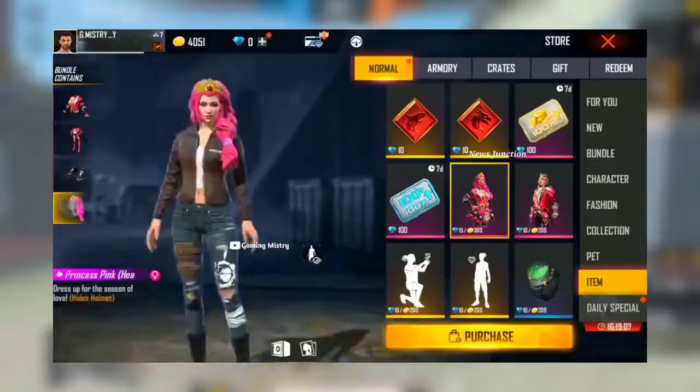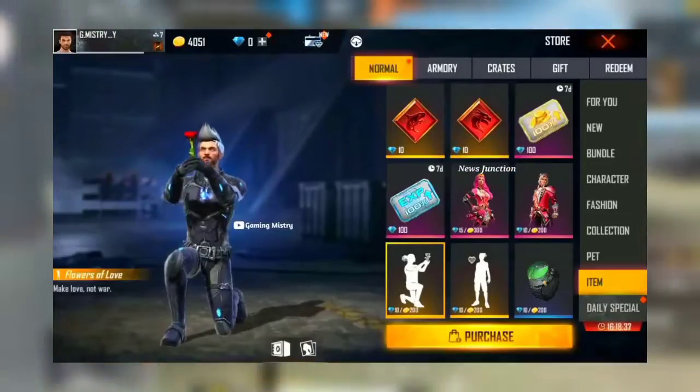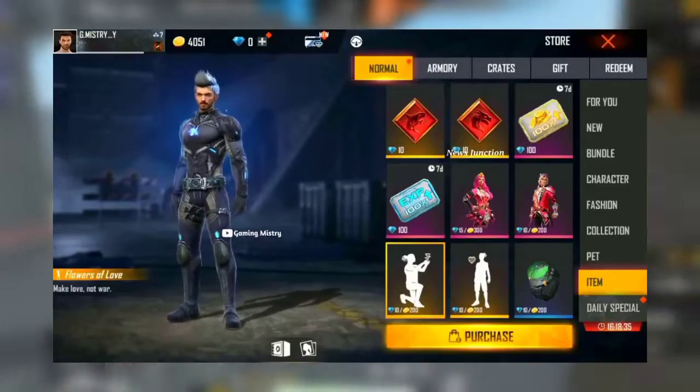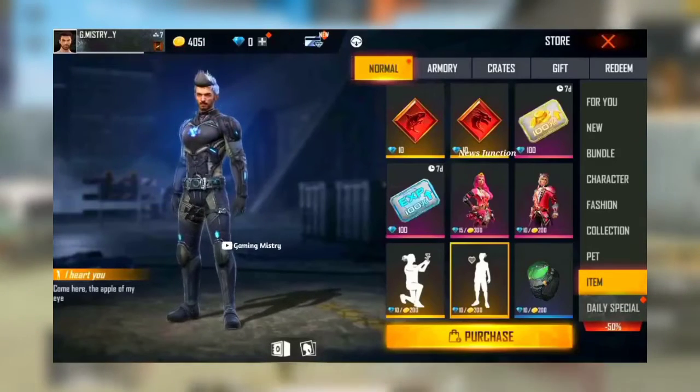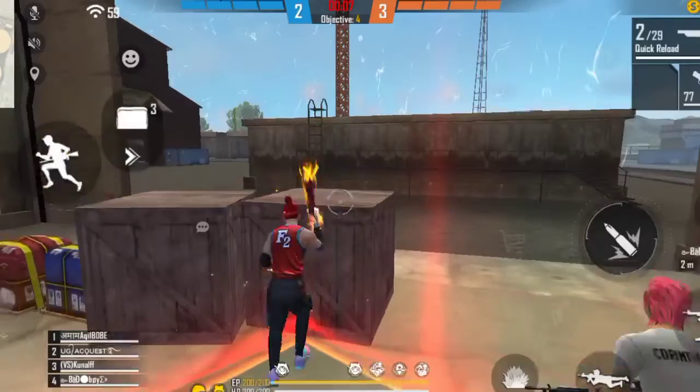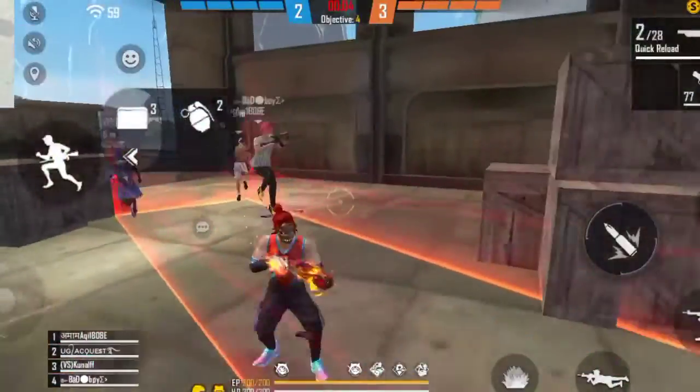If you are waiting for 2 letters, you will return. You will return the two shallots if you remember. If you are waiting in two letters, remember who has an event. If you want to wait for the event, please comment. If you want to wait for the emote, you can try the emote. If you want to confirm the emote, please confirm.